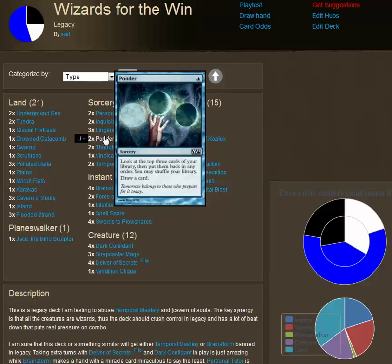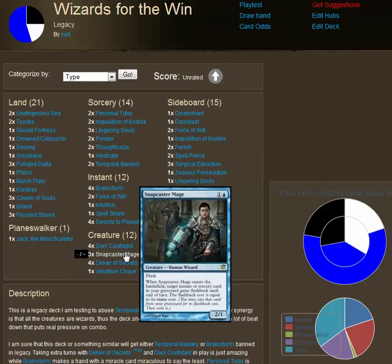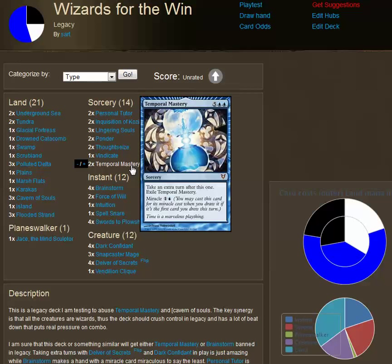Jace the Mind Sculptor, who's obviously broken in and of himself, also gives you that Brainstorm ability. So I've really got five Brainstorms in here, and if you count the Snapcasters as additional Brainstorms — because there's often going to be a Brainstorm in the graveyard — we're actually up to eight possible Brainstorms in the deck with two Temporal Masteries. I tried running three Temporal Masteries, but drawing one in an opening hand without a Brainstorm happened way too often. I think two is the right number.